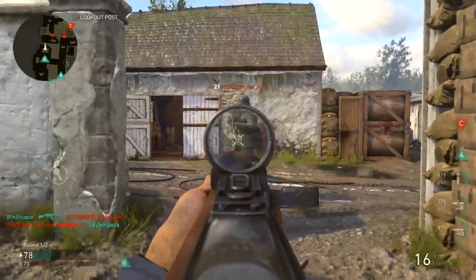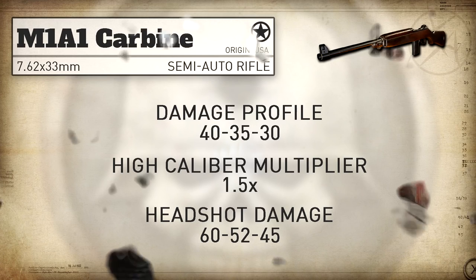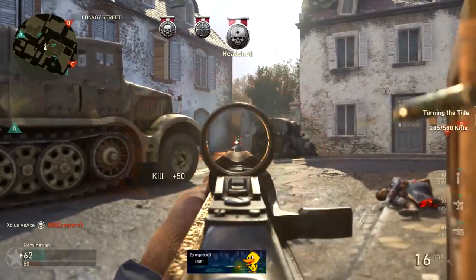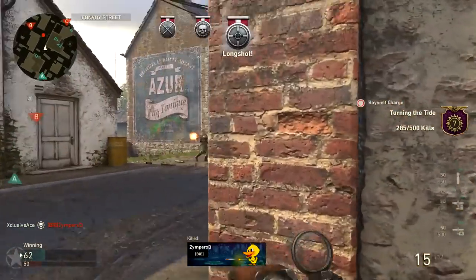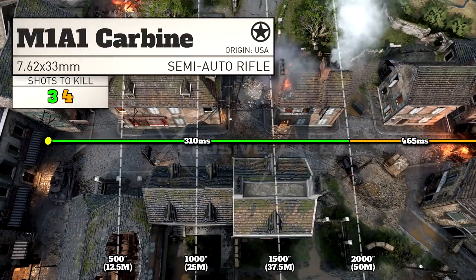With High Caliber we get a 1.5 times headshot multiplier, which takes our damage profile to 60-52-45. In our first damage range, one shot to the body and one shot to the head will get a kill. In the middle 35-damage range, both shots need to be to the head for a two shot kill rather than a standard three shot kill. Finally, in the four shot kill range, two shots to the body and one shot to the head will be a kill.